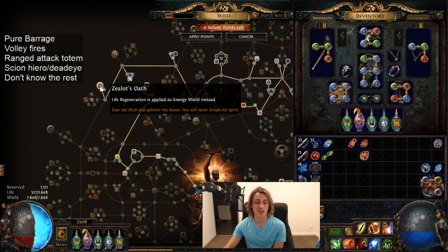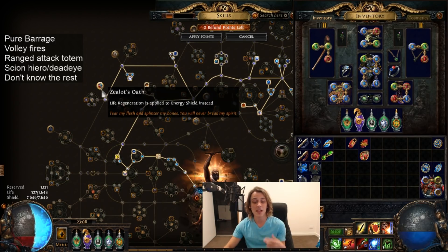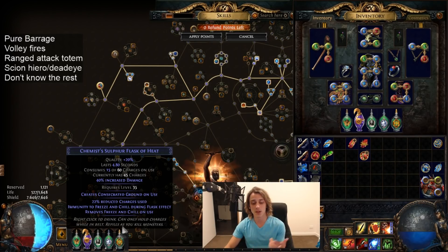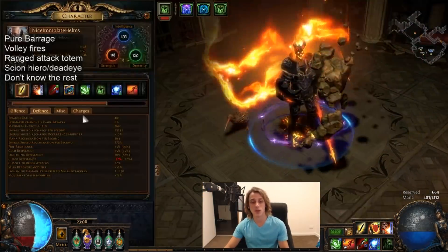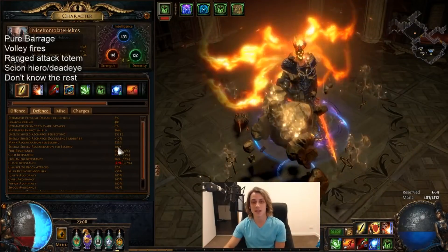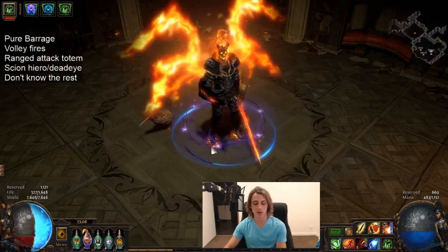My last two passive points I went and grabbed Zealot's Oath, just so I could have a much more reliable amount of ES regeneration — not purely based off of the flask. Now we just have a Sulfur Flask with pure Zealot's Oath, and always a bit of regen from the golem. All together we're hitting about 1,000 ES a second, which is pretty damn nice for our sustain whenever we're on Consecrated Ground.